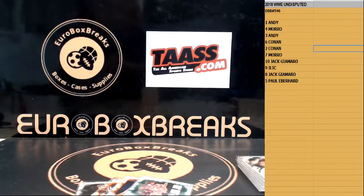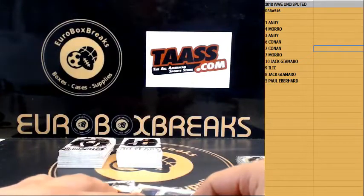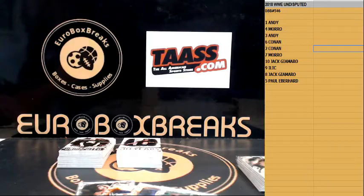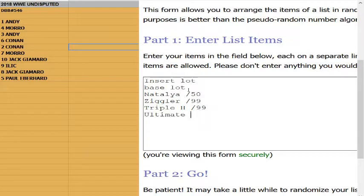Alright, so we got one base lot, one insert lot — 30 Years of Survivor Series — and four numbered cards which we're going to randomize between all spots. We have: Natalya number to 50, Ziggler number to 299, Triple H to 299, and two to 25 — Ultimate Warrior to 25.